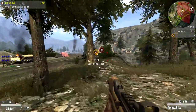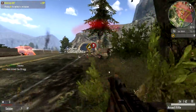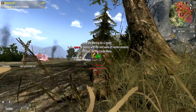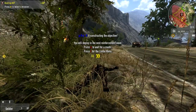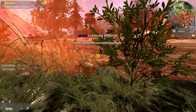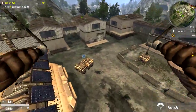You can sprint while holding the Shift key, and crouch with the C key. When you get killed, you can either wait for a medic to come heal you, or you can just hit Space Bar and when the timer runs out you'll instantly respawn. Every time you respawn, your character parachutes in, which is kind of cool.